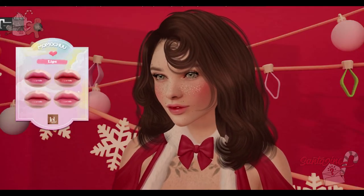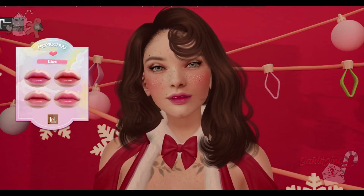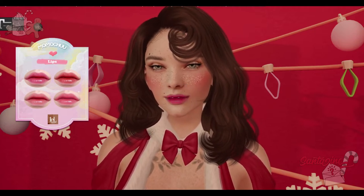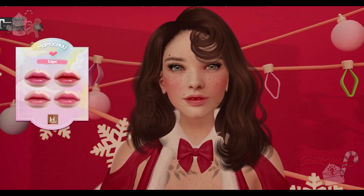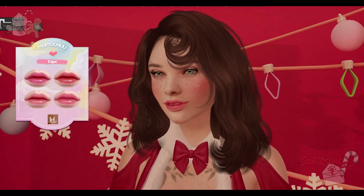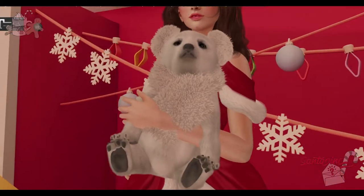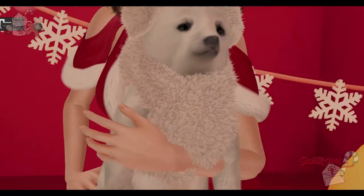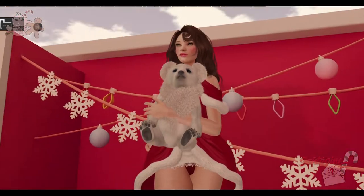I was actually already wearing the Momochu lips, but we have four different LaLuca Evo lip glosses — very subtle shades. From Gabriel, we have this cute little fuzzy teddy bear that you can hold. It's like a polar bear and also has a furry scarf and ears. It's pretty cute.